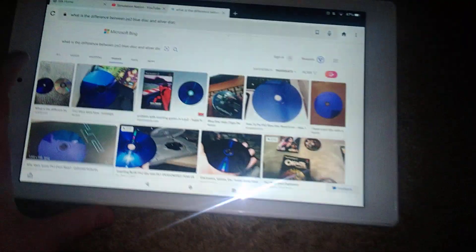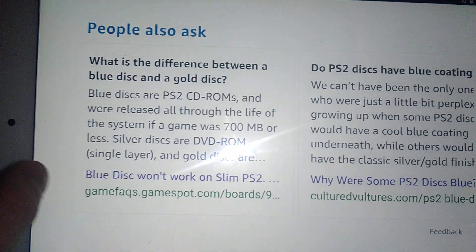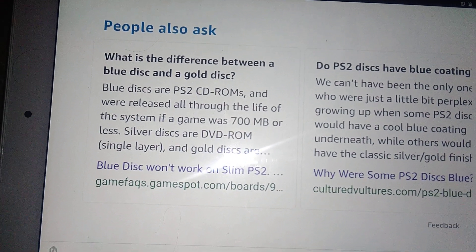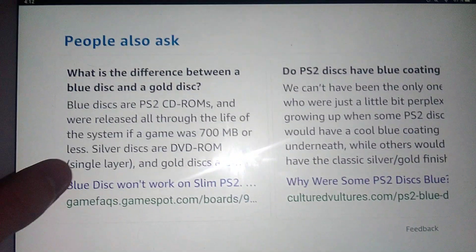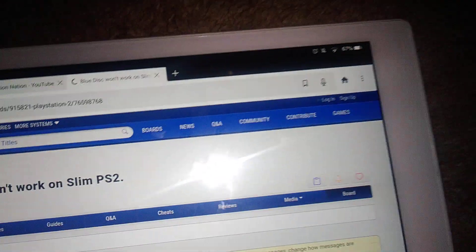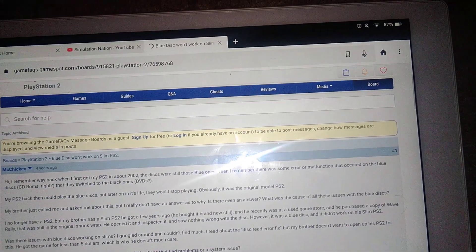Basically, I just searched it up on the tablet and it says — if I can scroll down a little bit — blue discs are PS2 CD-ROMs and were released for the life of the system if the game was 700 megabytes. The silver discs are DVD-ROM, and the gold. So there are three types of PS2 discs.